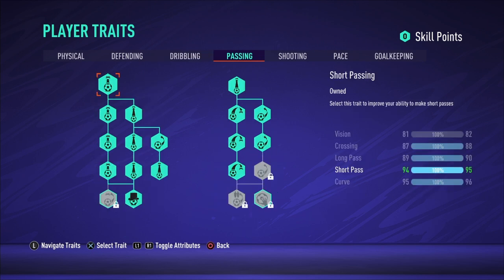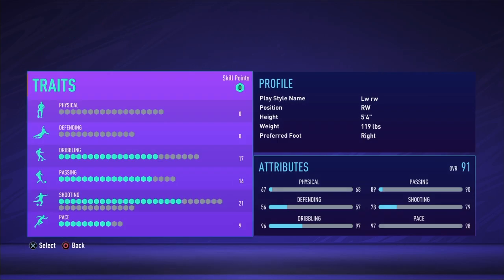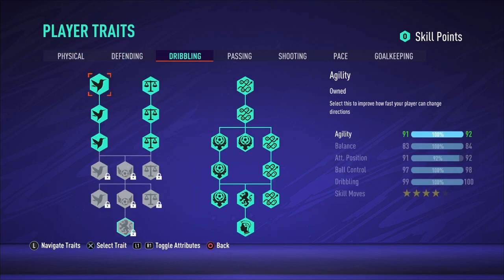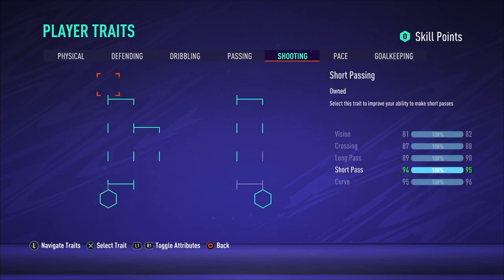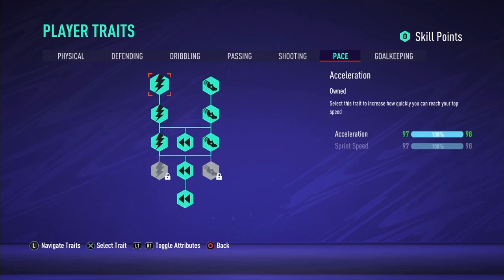At this point you're already at 91 overall. Let's recheck the traits. You started on right wing — 5'4" 119 — remember that. Physicality, defending, dribbling, passing, and shooting should all look like the setups I showed. For passing, don't unlock those last two traits since they decrease short pass. Pace should be set as shown.